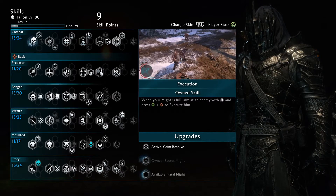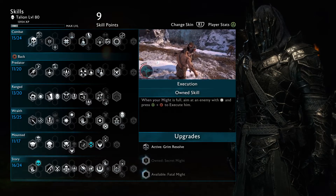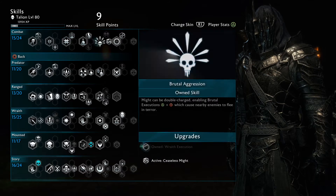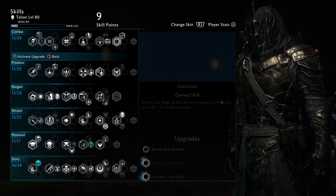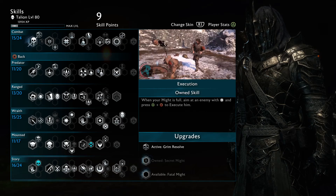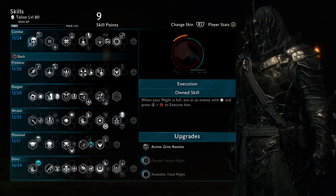Again, most of these especially in the combat skill tree will be up to your personal preference. But the one advice I always give players, especially when they're just starting the game, is you should almost always unlock the main skills first and then worry about the upgrades later, especially since most of these skills will unlock the elven side missions where you relive the memories of Celebrimbor, which will also get you new skill points. You can just snowball them into unlocking everything very early in the game.